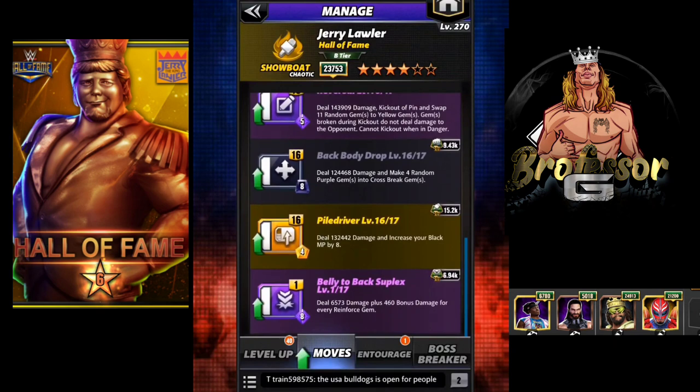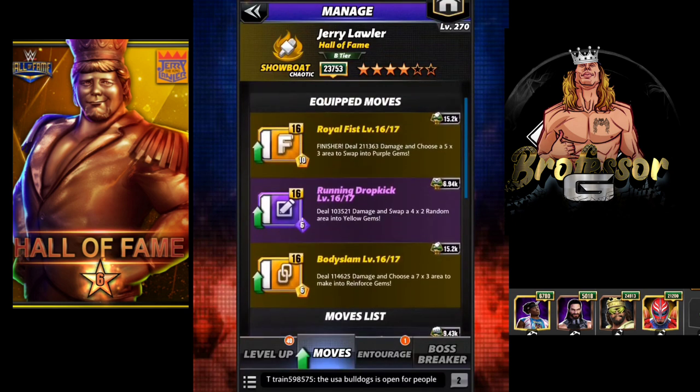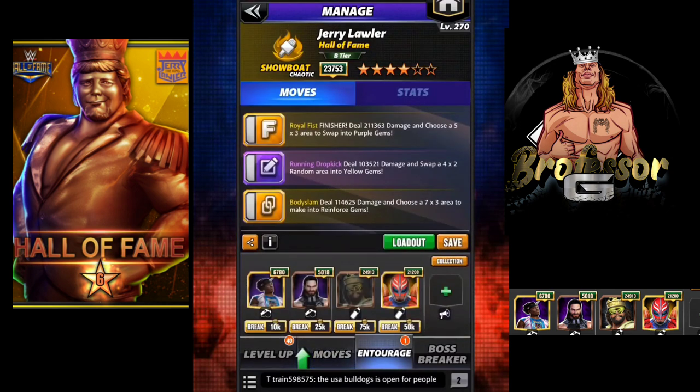One thing to note — the Belly to Back Suplex, his six-star move, it only gives about 10K damage per reinforced gem and Lawler only makes 21 of them. Buffing it with all of the proper trainers, you're looking at maybe 25 to 30K per, so you're looking at five to six hundred thousand damage for an eight MP move. Not really worth it, so that's why we're going to stick with this move set.